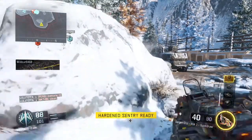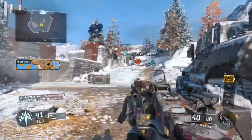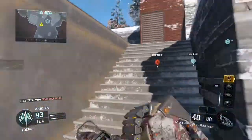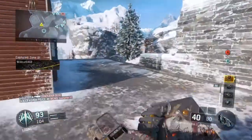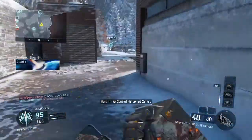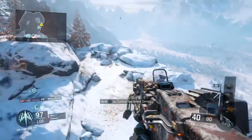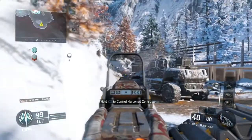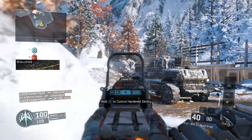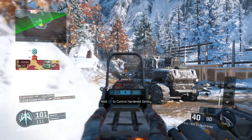I know Driftor and Ace tell you not to put suppressors on your LMG or assault rifles, but it depends. I have a game I'm gonna post eventually where I have a suppressed Dingo and I go ham with it. It depends on the match, it depends on who you're playing against. I'm getting ready to go back to this spot — to spare you guys the boredom, I'm gonna jump to the next scene and wrap it up.